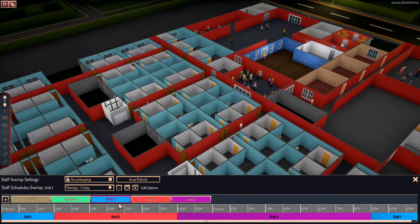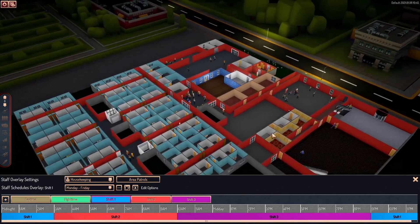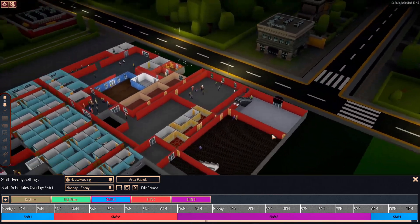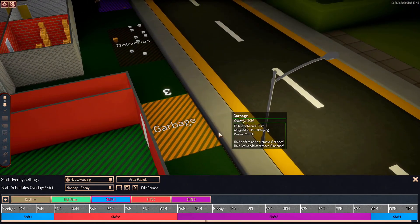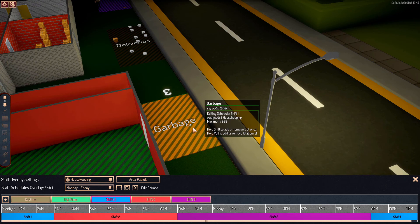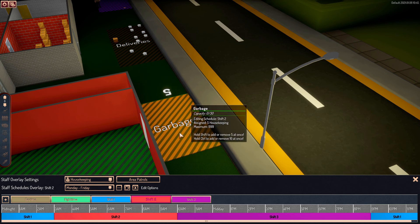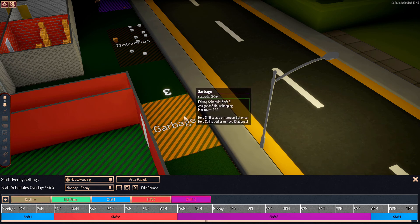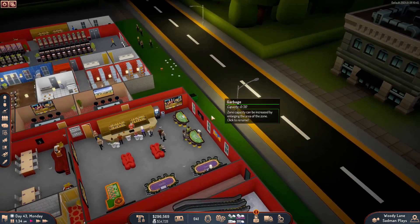Let's go and fix this up. First things first, I'm going to go to housekeeping. Housekeeping is all the way out here — that's another issue. Okay, found it, it's all the way over here in the garbage zone. I don't know why we can't have housekeeping in the housekeeping zone. Shift 1 will now have about 6 people, Shift 2 will have about 5 people, and Shift 3 is going to have about 5 people too. Hopefully this helps everyone work out.